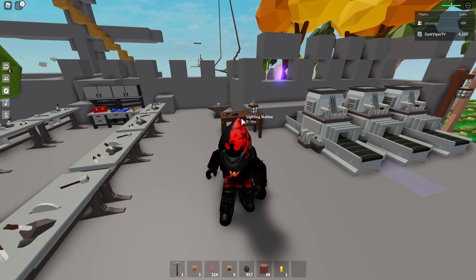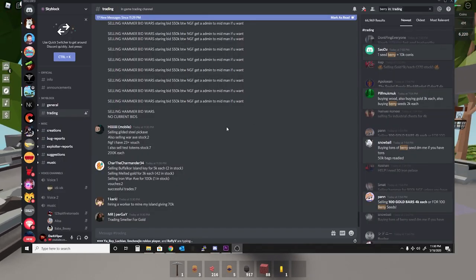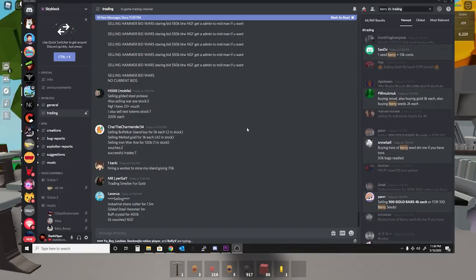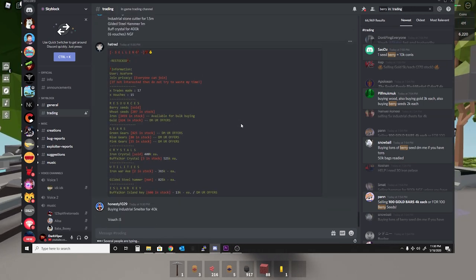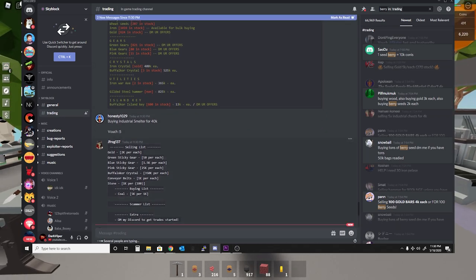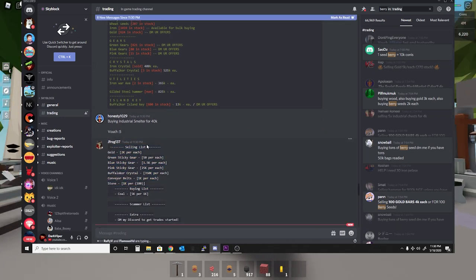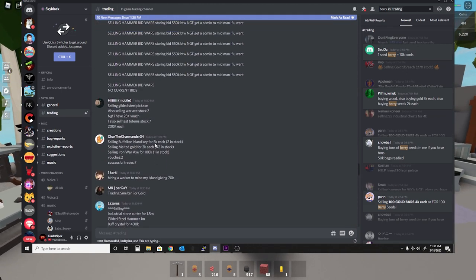I'm going to show you a screenshot here — this is where you trade. You can basically do a search on the trading channel and see what's available for what you're looking for. In the case of a buffalo crystal, I think they're going for about 500,000 coin as of this video, which is not a lot for the amount of effort I spent out there trying to farm for my own crystal.